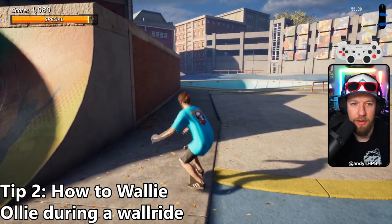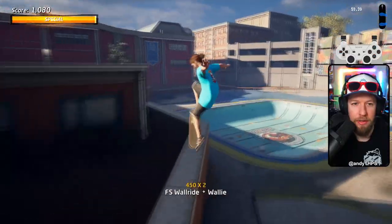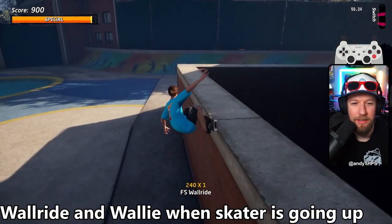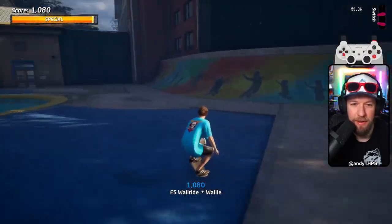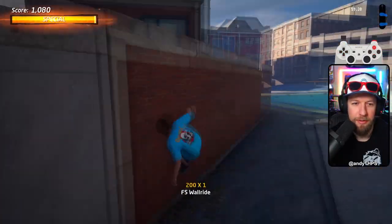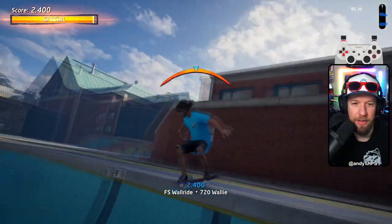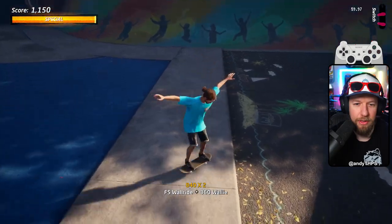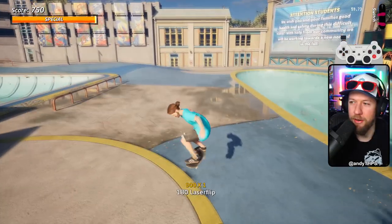What you want to do is ollie on your way up the wall and you get a lot more air, because if you ollie from the wall too late, you're not going to get near as much air. So if you hold spin while doing this, it lets you measure how much air you're getting — you can get like a 540 or 720 there. But if you do it too late, you're only going to get like a 360. That's how to wally.